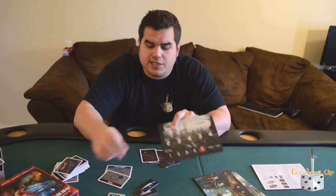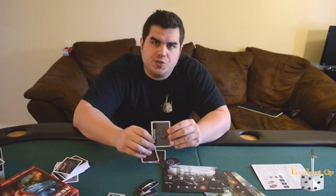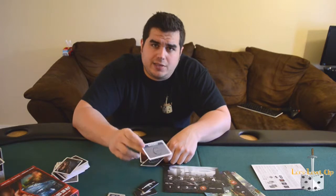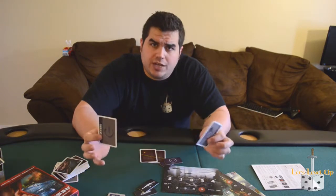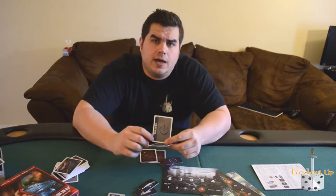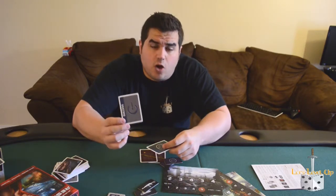Once the team has been successfully established, they will be given a set of success and fail cards. Here's where Cardinal Rule number two comes in: if I'm a member of the Resistance, I can only ever vote success on a mission. Once all players on the team have voted, you take the votes, put them in a pile, shuffle them, and then reveal them either one at a time or all at once. The mission is a success if all cards read success. If there is one fail card, that mission has been failed.